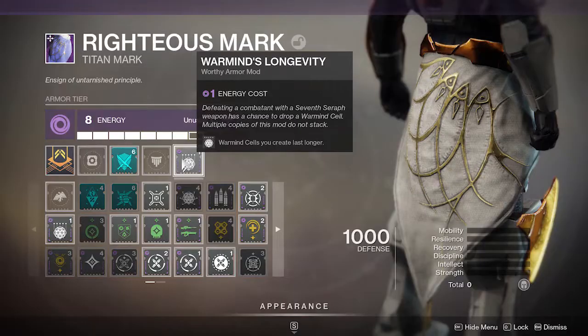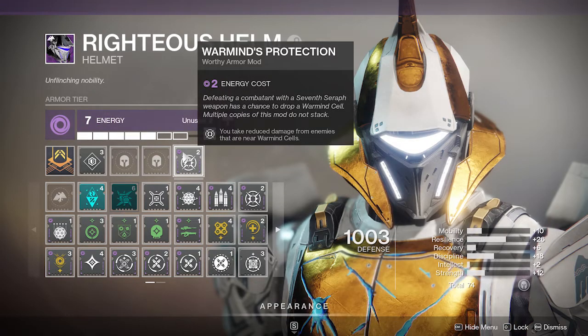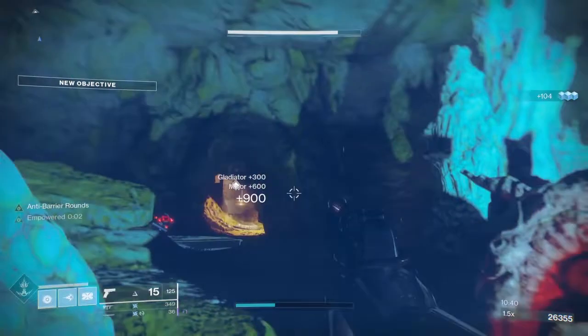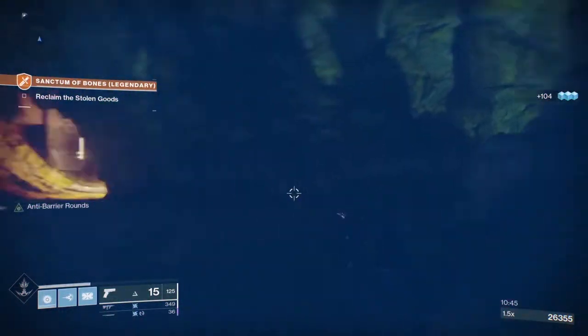Then I use War Mine Longevity, which allows your Warmind Cells to last longer. I use Power of Rasputin — you gain a bonus to weapon damage against enemies near a Warmind Cell, so you need to have the cell land near whatever you're trying to kill, and it'll allow you to do bonus damage. Then I use War Mine Protection, which allows you to take reduced damage from enemies when you're near a Warmind Cell. So think about it: you're partially disrupting the Overload Champion, you have the cells on the ground, you're doing more damage, and you're taking less damage — in something like Grandmaster Nightfalls, that's going to be really useful.